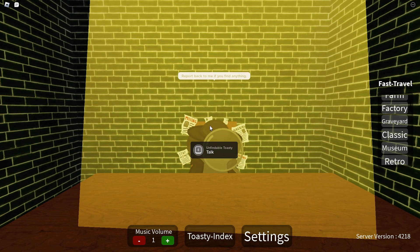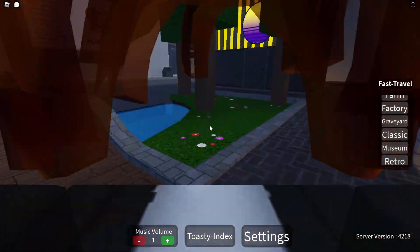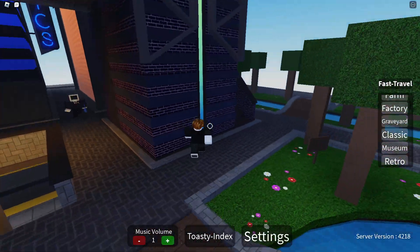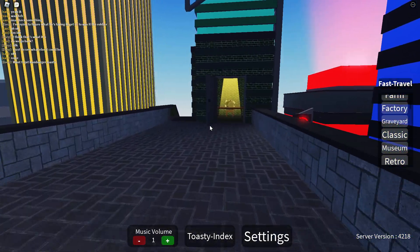Hey guys, I'm going to be showing you how to get this toasty, unfindable toasty. So go teleport to Retro, go up these stairs, up these stairs. It's so simple, I don't know how I did not find it.